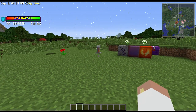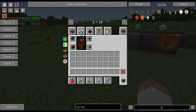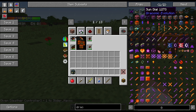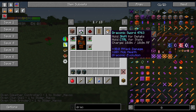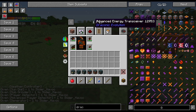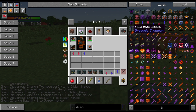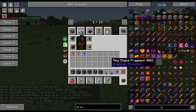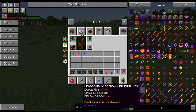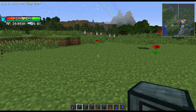Hey, welcome guys, it's Slider Havoc here and we are doing part two of our Draconic Evolution tutorial series. Today we're going to be going over the fun blocks that are incorporated within the mod. Just a reminder — these are not early game items; they're mid-game at the very best, and you're definitely going to have to work to get them.